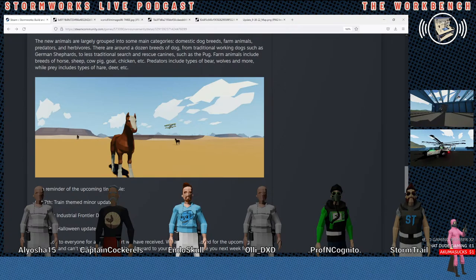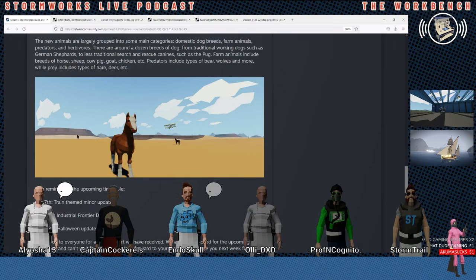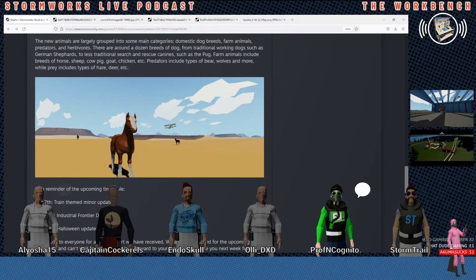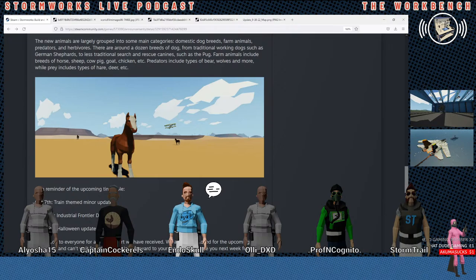The final one is prey and it looks like they're missing rabbits — they said hares. But rabbits are different than hares, they're smaller. What about groundhogs? Maybe they could add rats. Rats for the ships — put the rats on the ships. Raccoons, possums. Raccoons would be epic — little trash pandas, all taken on the trash cans. Everybody's going to try to make them into pets.